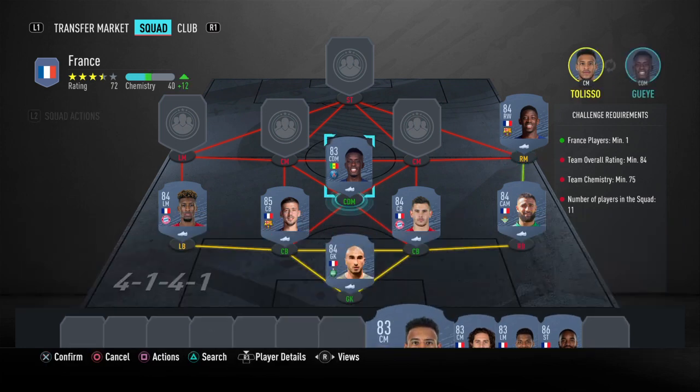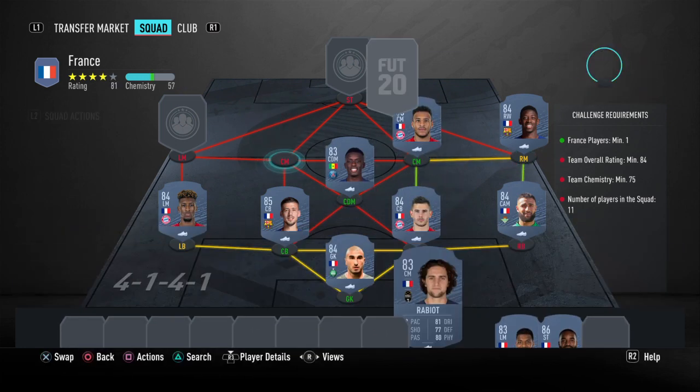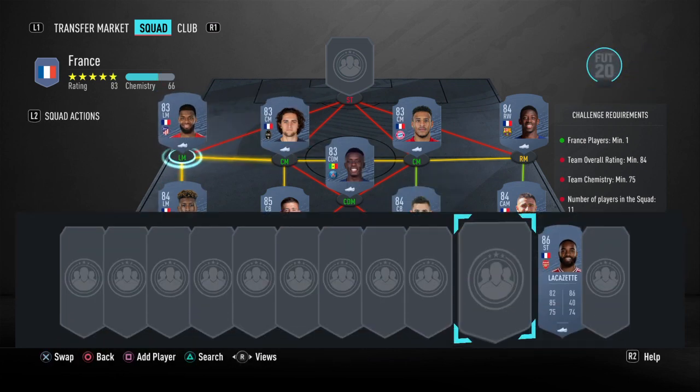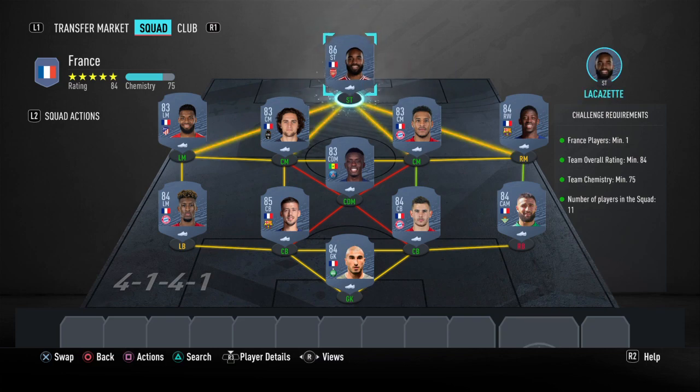Your two center midfielders will be Tolisso and Rabiot, left mid will be Lamar, and your striker will be Lacazette.